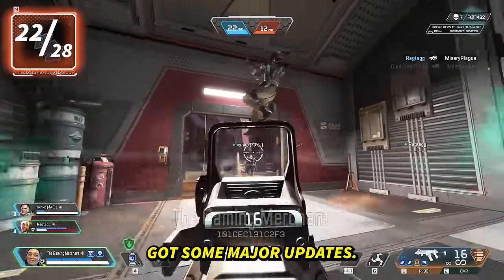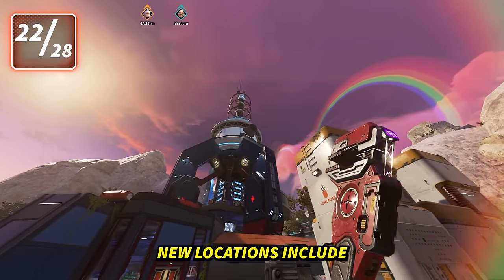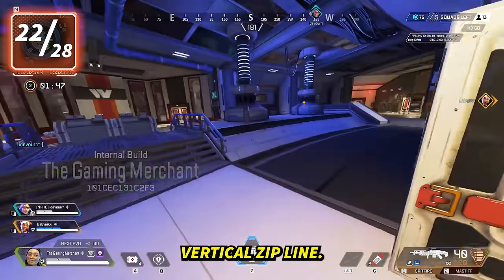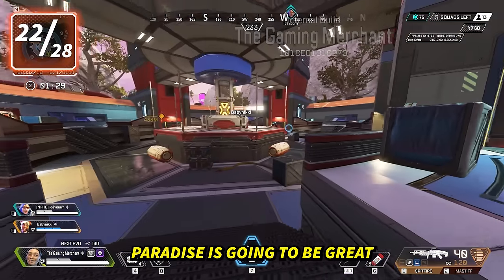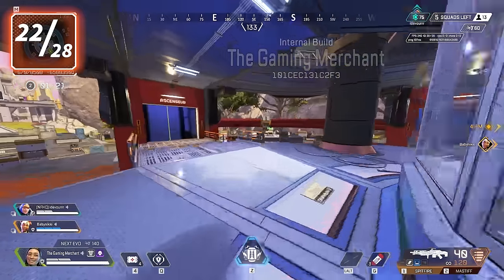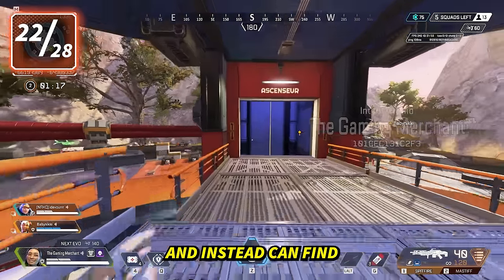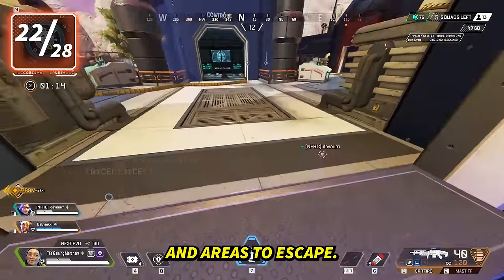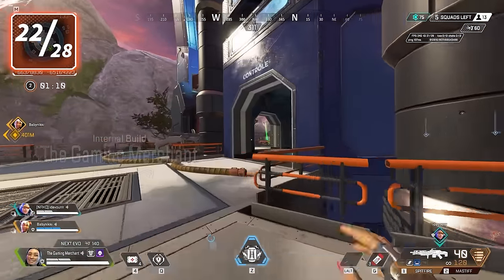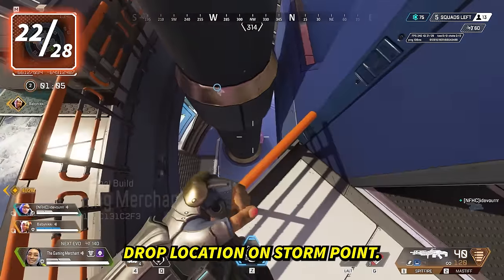Storm Point got some major updates — it's smaller now, which should help speed up the mid-game. New locations include Watson's Pylon, which replaces Antenna. This place is a massive vertical zipline paradise, great for anyone who loves movement and honestly a massive upgrade to Antenna. You're not punished for falling down like you are in Antenna — instead you can find many layers of loot and areas to escape. Holding the high ground is going to have some pretty nice benefits.